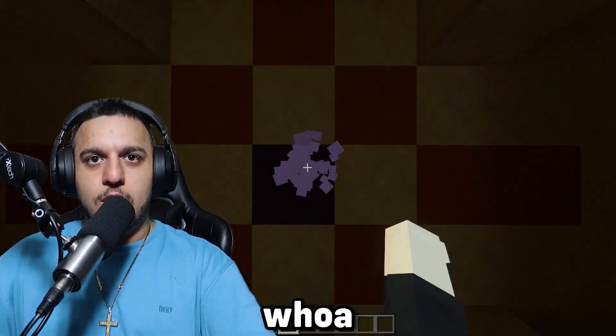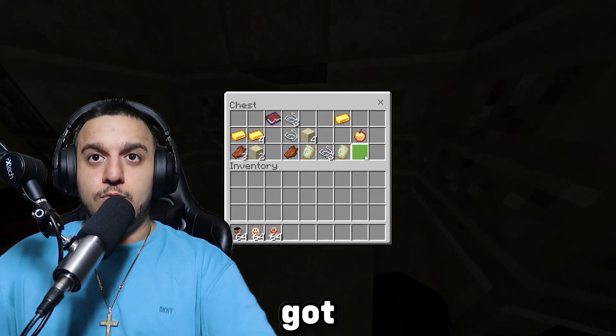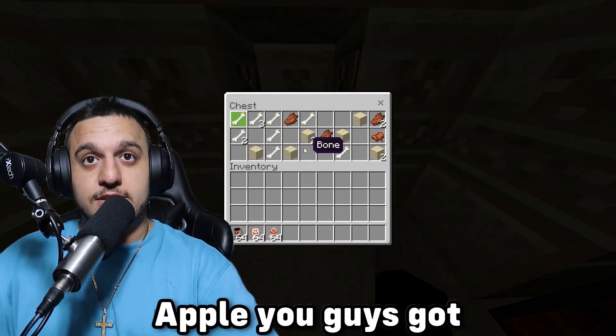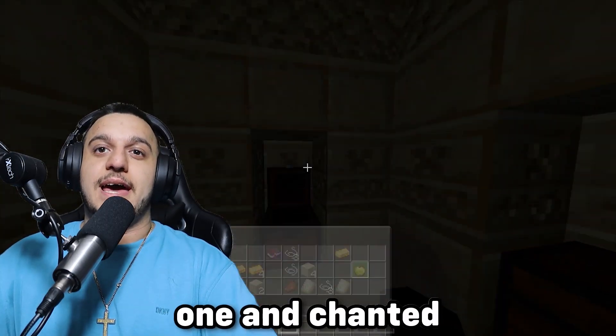Let's go ahead and jump in here. What's in here? We got a golden apple — an enchanted apple! Some smithing templates. What's over here? If we get another enchanted apple, you guys have got to subscribe. We got two golden apples, but we got one enchanted apple, which is pretty OP.